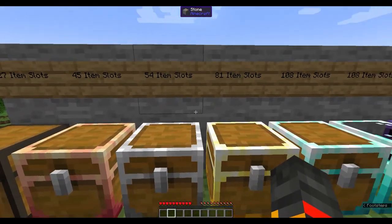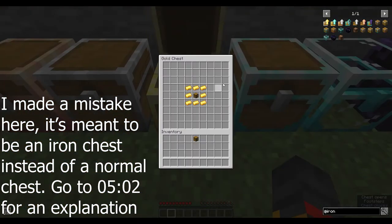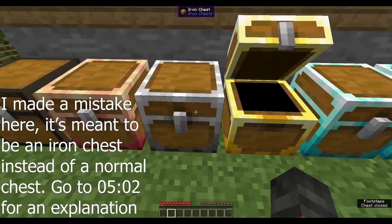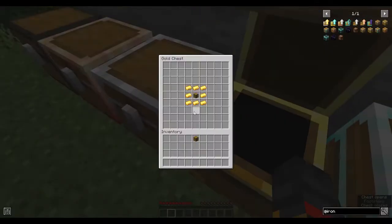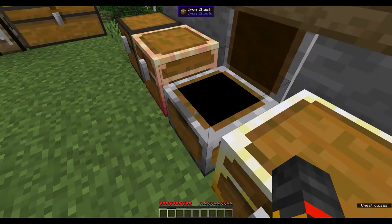Next is the gold chest, which has 81 item slots — quite massive. The gold chest is made with gold ingots surrounding a chest. I know the recipe isn't perfectly symmetrical, but it's the best I could do.